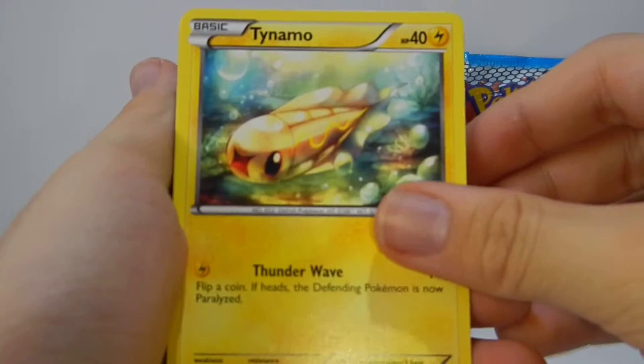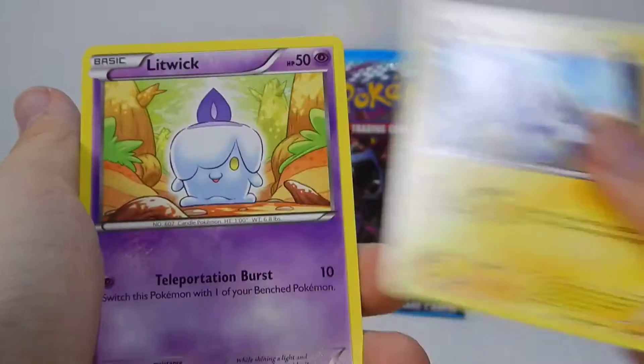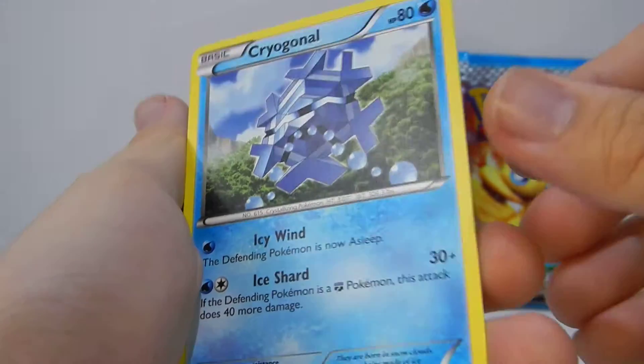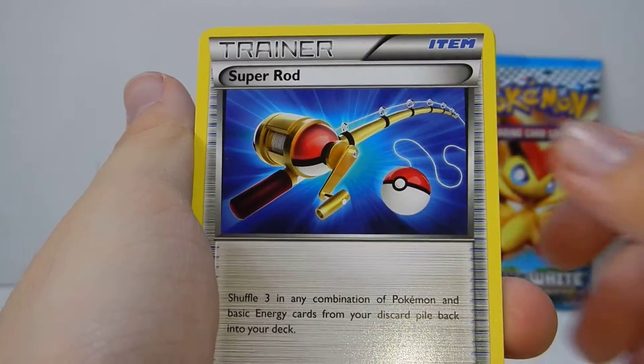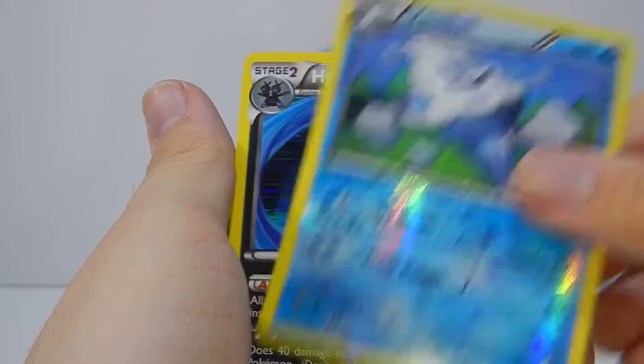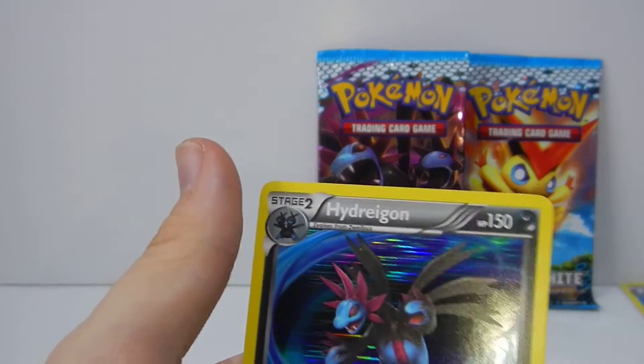We have a Tynelo, a Petlil, Blitzel — wow, that's very cool. A Litwick, a Ponyard, an N supporter — nice. Cryogonal — very cool. Superrod — another cool one. A Vanillish Reverse, and... wow, wow, that looks awesome.